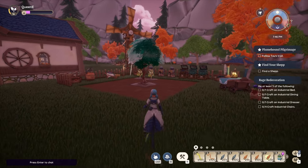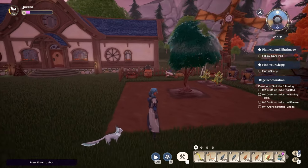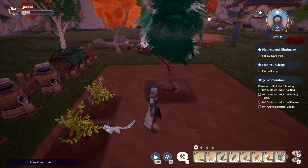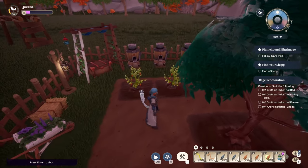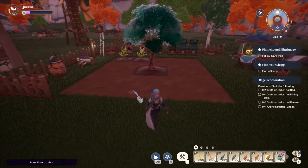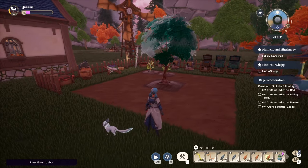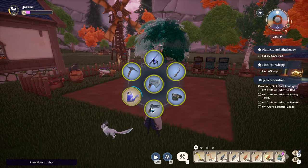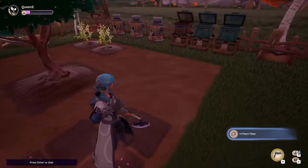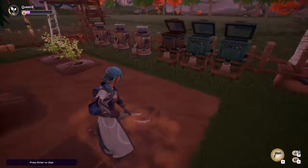I've been waiting forever for my plot to get cleared, but unfortunately we can't delete any crops, so we're just gonna have to work around this weird layout that I made just because I wanted to try out the new crops as they came out, which means it's just gonna look a little bit wonky. But do not worry, I will show you exactly what the garden is supposed to look like as well.